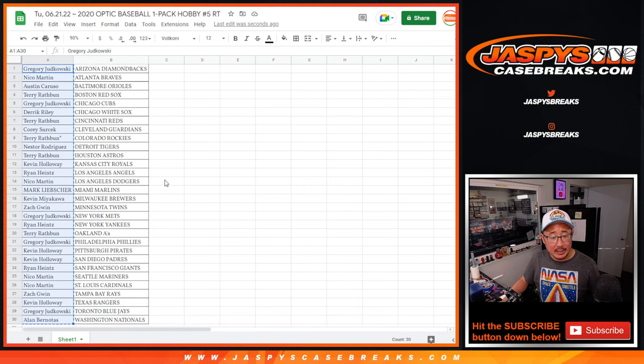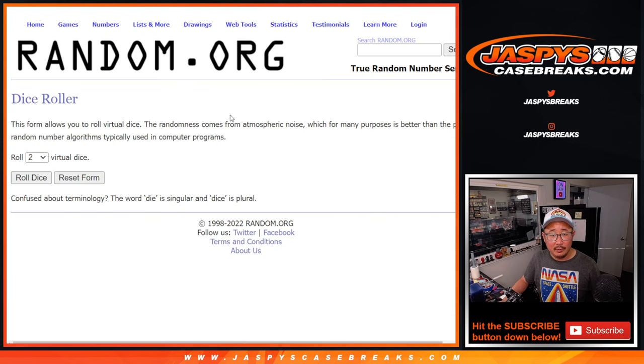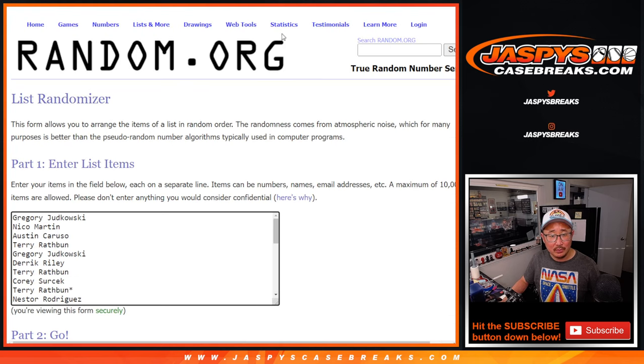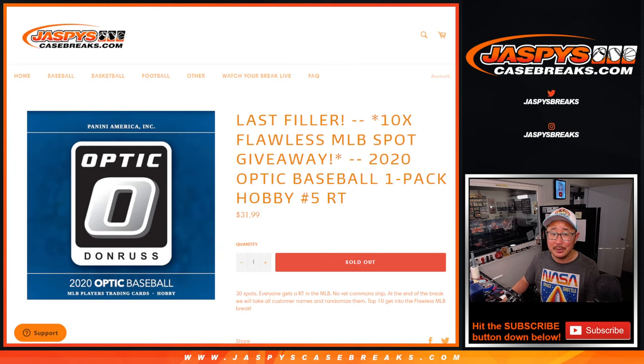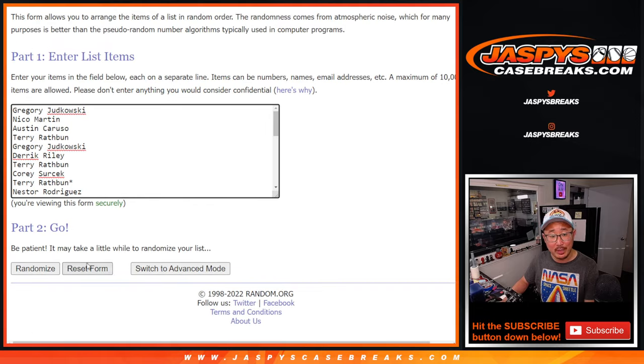All right, let's gather everybody's names for the second and final dice roll. Let's roll it, randomize it. Six and a six, 12 times. Top 10 after 12 in the next break. Good luck.